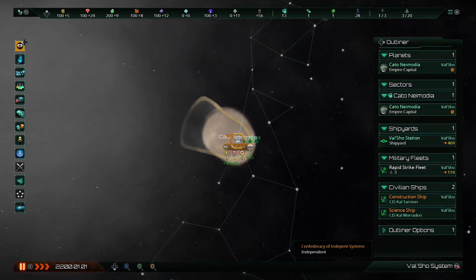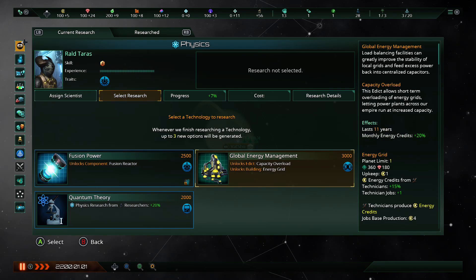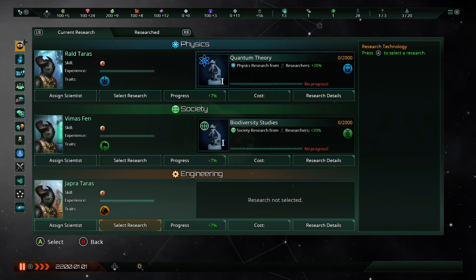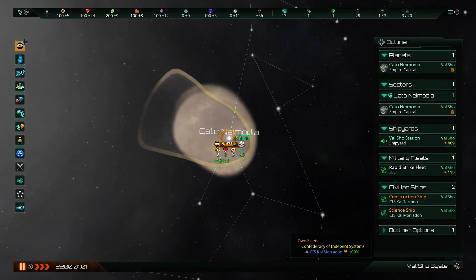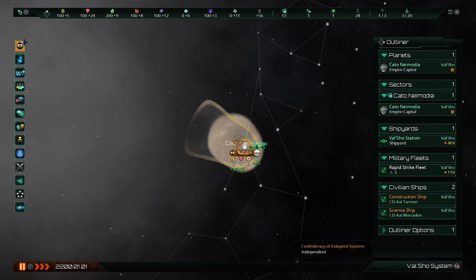The first thing you wanna do when you enter your game is press down on the D-pad to get to your notifications and pull up the research slots. This gives you multiple options for which technology to research. Usually there are theory options — this Quantum Theory option here. This is just generally what I start with: the theory options, if they're available. Because they give you a flat research bonus of 20%, and it just makes all your research go a little faster.